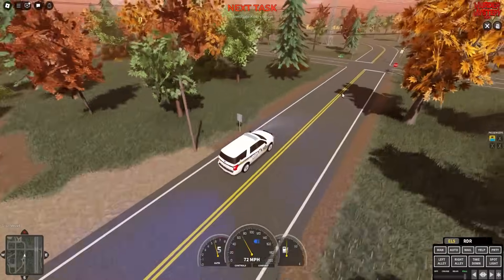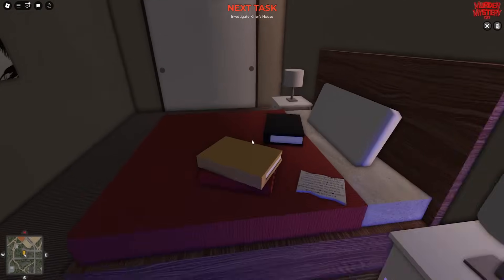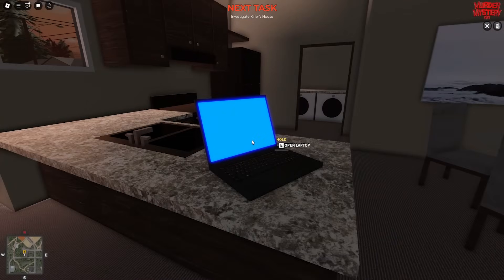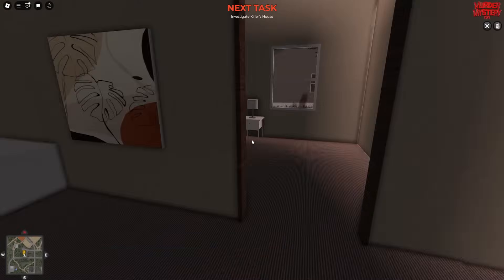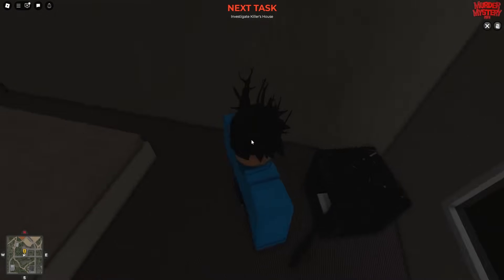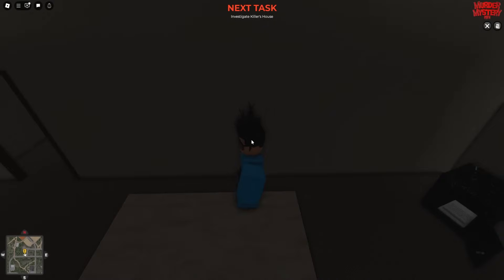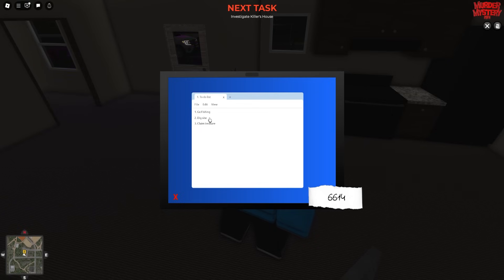We are almost at the end of the quest now. Here is his house — you can see the address. Head straight inside, explore, and you will see various things dotted about. What you want to do is head over to the laptop and open it — you need a password. Search around the house for the password: come over to the safe and complete it. Take the note and it will tell you the code. For me it's 6614. Run back to the laptop, open it, enter the code, and you can see a to-do list: number one go fishing, number two dig a site, number three claim the treasure.